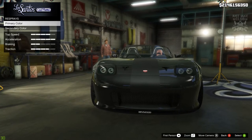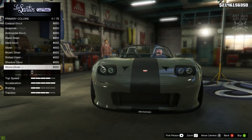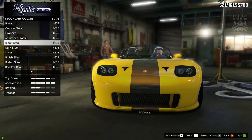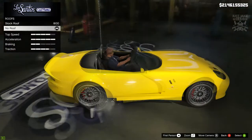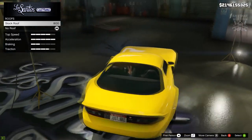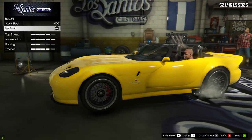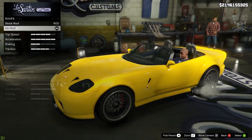Next we're going to go to the respray. I'm going to go primary color, metallic, and purchase the color race yellow. Once you've done that, go into the secondary color also into metallic and purchase race yellow as well. The car in the film is a convertible, so if you purchase a Banshee that has a roof you need to come into the roof option and remove it — and that actually looks really really good. I'm really happy with the way this has come out so far.